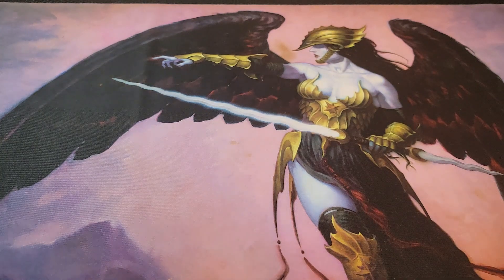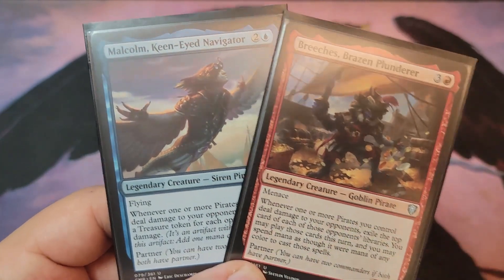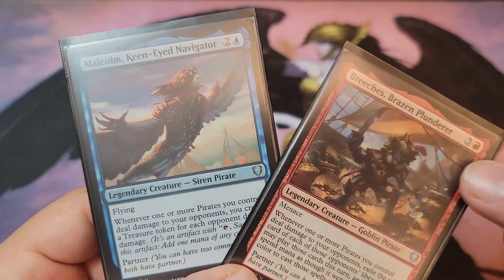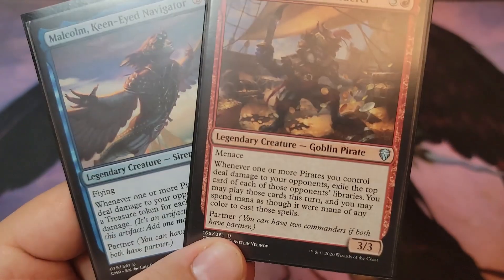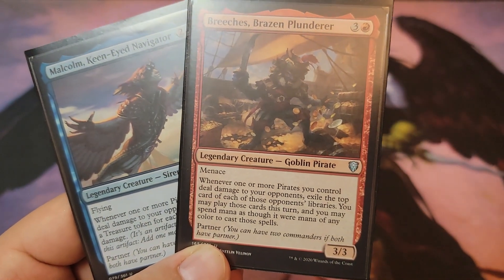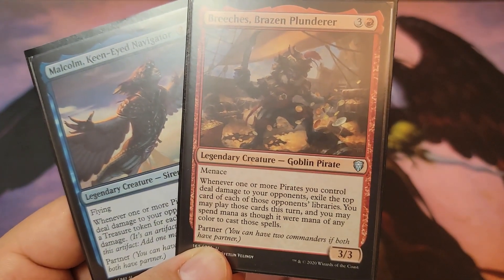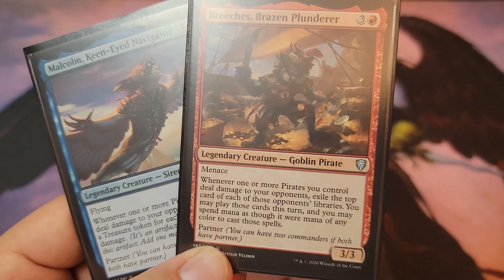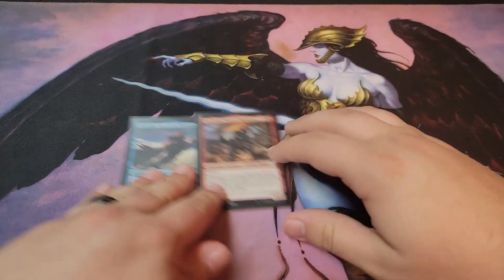What's up everybody, it's Jeremy here and today we are doing another budget deck for Commander. This week we're looking at Pirates — Malcolm and Breaches. What Malcolm does is whenever one or more Pirate deals damage to opponents, you create that many treasure tokens for each opponent dealt damage. What Breaches does is whenever one or more Pirate you control deals damage to an opponent, you get to exile the top card of each of those opponents' libraries. You may cast those spells and spend mana as though it were mana of any color. This is a partner deck.